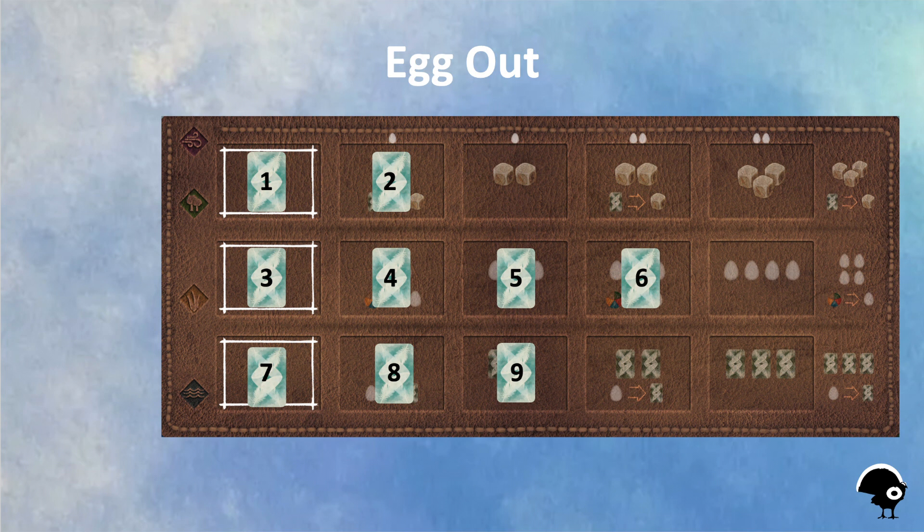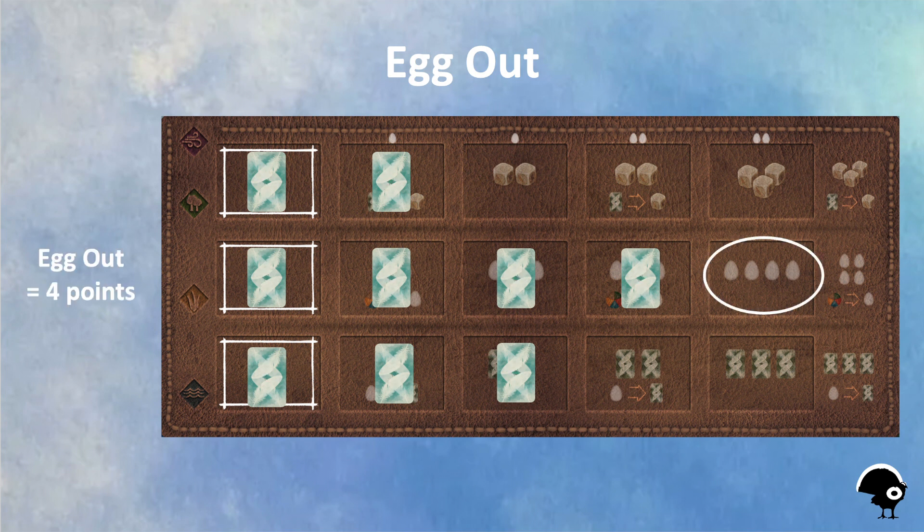In this example, it's round four and I have nine cards on my player mat with four in my grassland. This allows me to lay four eggs each turn for four points. Four points now becomes my baseline minimum for each of my five turns — every decision I make from this point on needs to exceed four points per turn or it will not be worth doing.